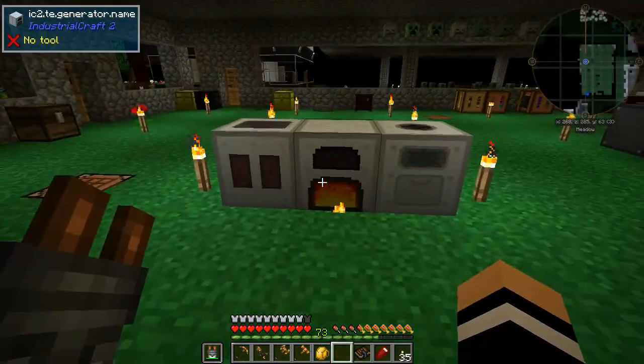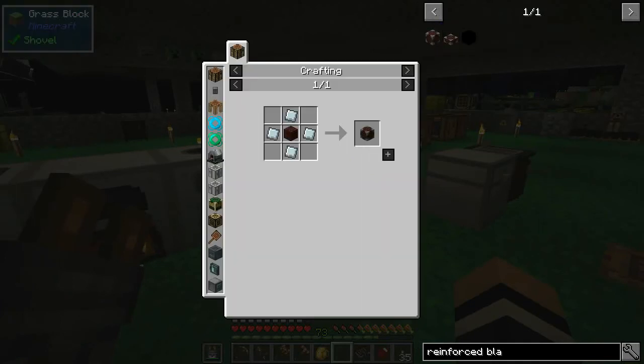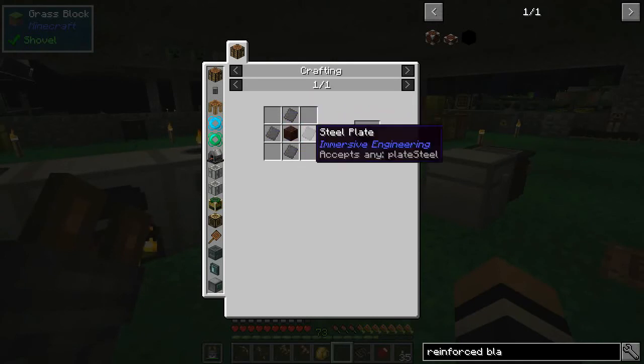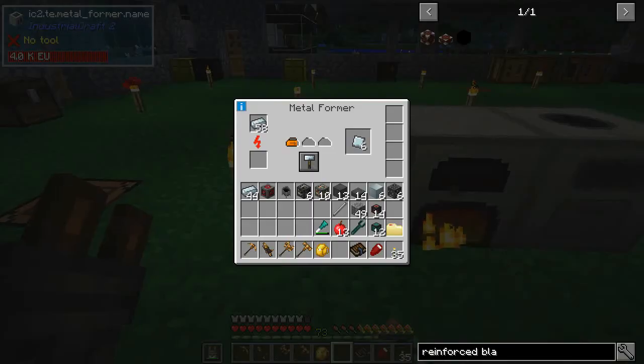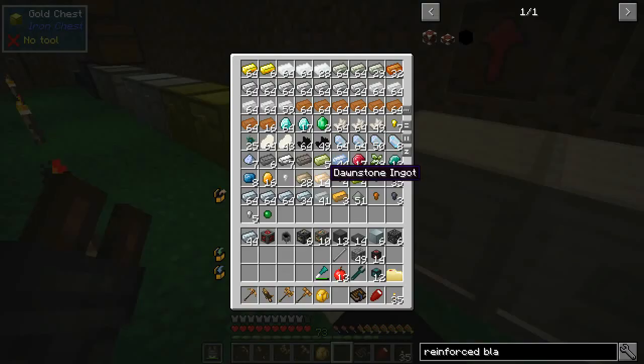We are most of the way there. I have scaffolding, steel blocks, steel sheet metal slabs, steel sheet metal — I've got too many of those, only eight needed. Ten light engineering blocks, six heavy, only five, my cauldron, and the redstone engineering block. The only thing we need now is the reinforced blast brick — we need 27 of them — with four of these steel plates around. That's what's actually going to take all the steel.